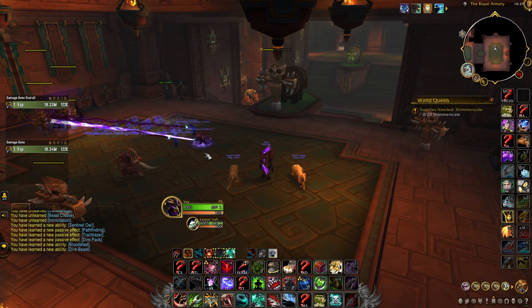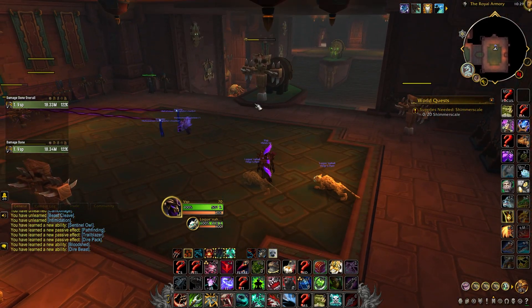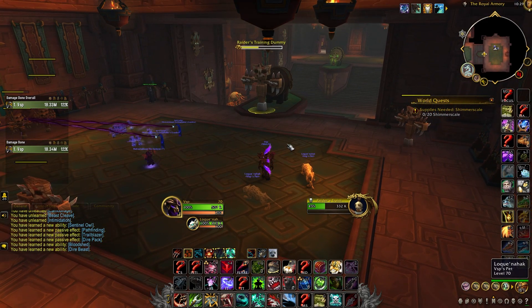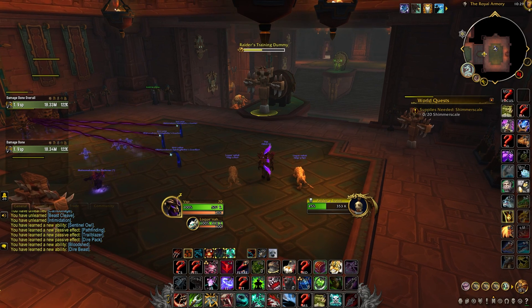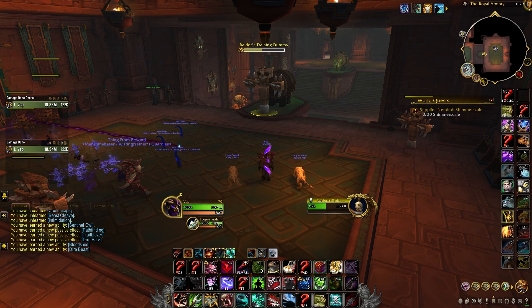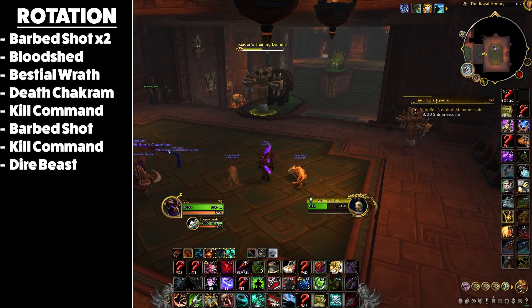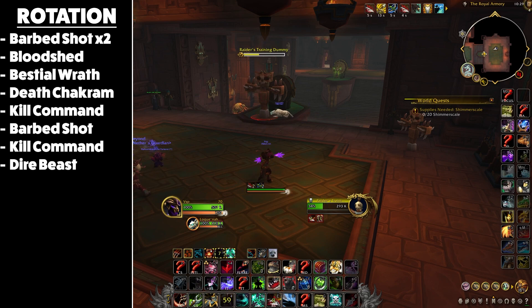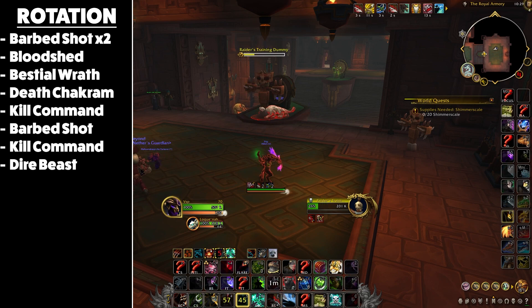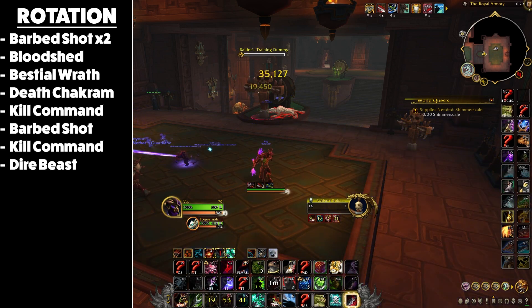Onto the rotation — the Beast Mastery rotation revolves around using Barbed Shot carefully to stack up and maintain your pet's Frenzy buff at three stacks. You'll want to cast Kill Command on cooldown while regulating your focus with Cobra Shot. On AoE you need to Multi Shot regularly to maintain the Beast Cleave buff. For single target, your opener starts with two Barbed Shots into a Bloodshed, then Bestial Wrath into Death Chakram, then Kill Command, then Barbed Shot into another Kill Command, and finally Dire Beast.